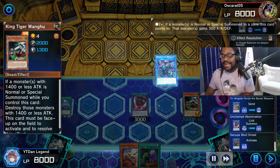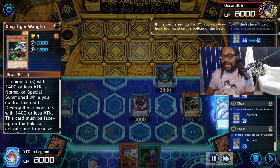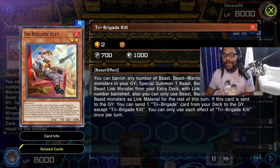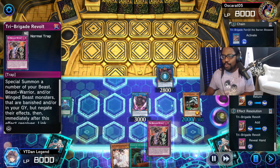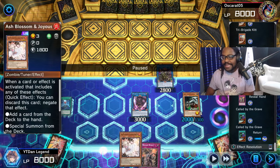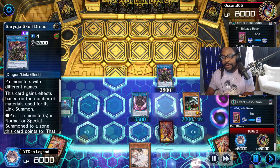We get our hand right with the Tri-Brigade search and a draw. We figure out if we can turn this into a hand trap — and there she is, Ash Blossom. So now we've got the Revolt, we've got the Ash. We've set this beast up and we're ending our turn.